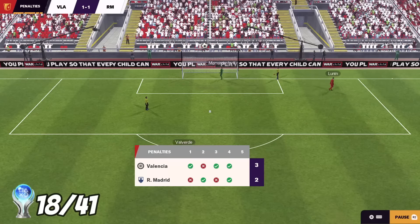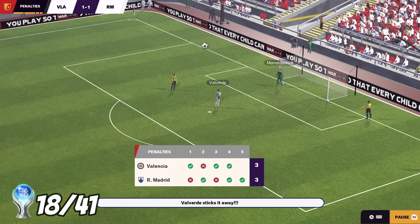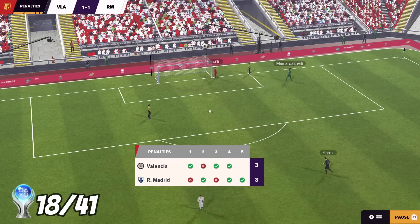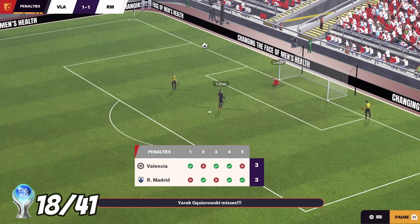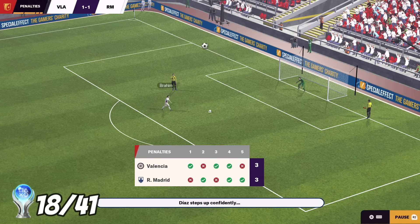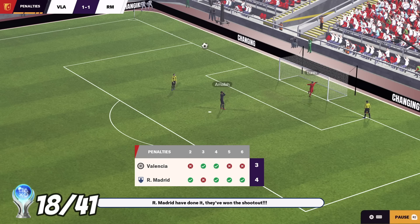It's Valverde — Ernesto Valverde should score this, to give us any sort of chance. He buries it into the bottom corner. Now this is the crucial moment. Lunin is stepping up against Jarek — I don't want to watch. Here's Jarek... he's missed! Oh my God, he's missed. It's 3-0, we have hope. Brahim steps up, scores. No way — here's Amala. Saved by Lunin! We've done it!